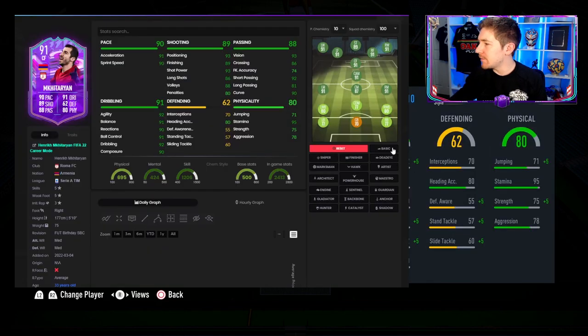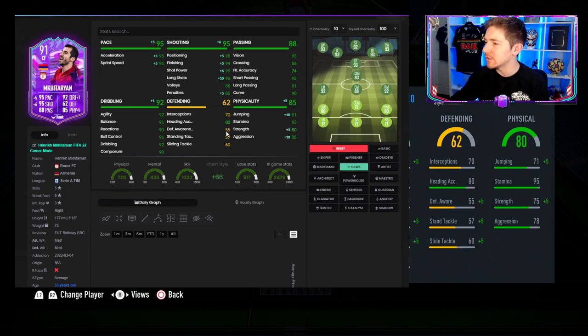Chemistry-style wise with a basic chem style he is a 95-rated CAM — that's pretty nuts. I'm going to be playing him as a CAM; some people might like him as a striker and that's fair enough, but CAM is going to be his most used position overall. Hawk is a good option — the physical boost is quite nice and also makes his shooting pretty insane. Hunter was also pretty popular for him, but I'm going to go for Hawk because I want the physical boost.